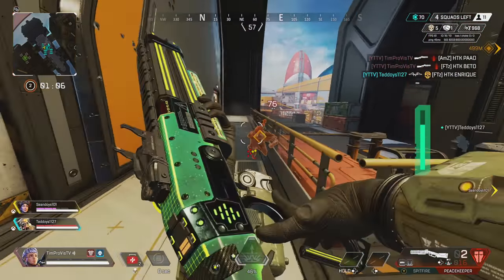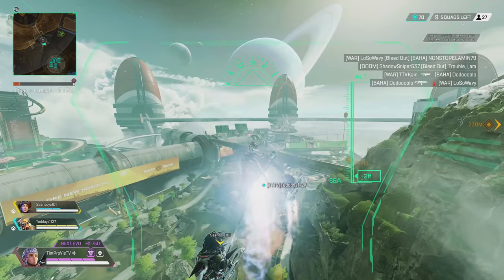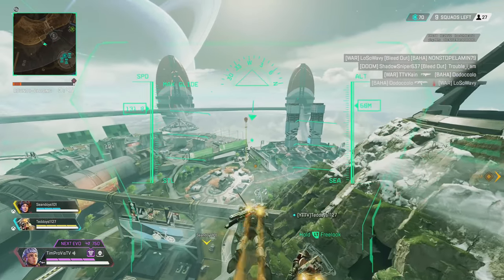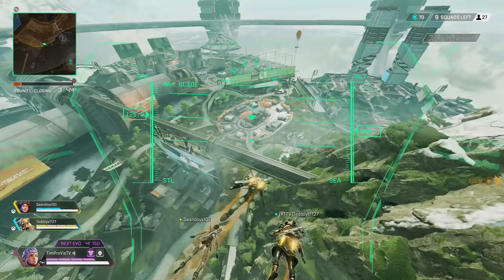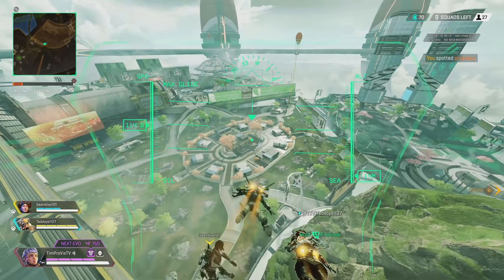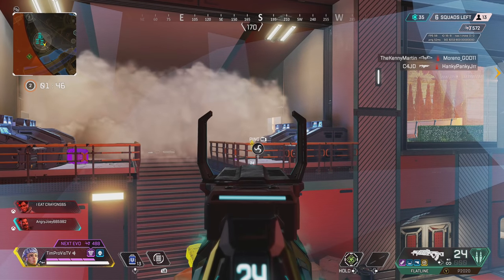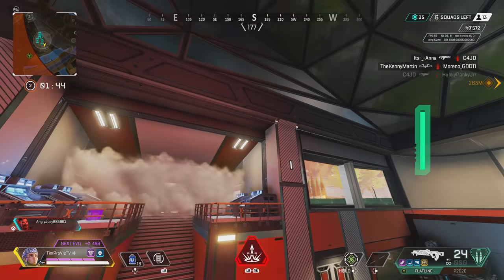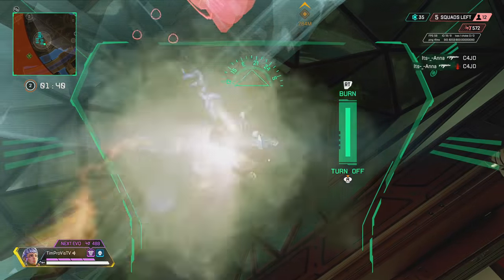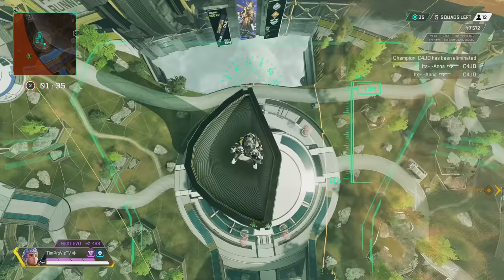As for Valkyrie's ultimate, the possibilities are really going to be endless. You can use the ultimate just as a way to get recon and information for your team, or you can use it to rapidly transport yourself and your team big distances. The best part of Valkyrie for pubs is really the ability to push from team to team and keep the action going. Don't be afraid to use her ultimate often because the timer is fairly short, and be creative — like this redeploy in Hammond Labs. Valkyrie's ultimate really makes for some intense cinematic experiences that aren't possible with any other legend.